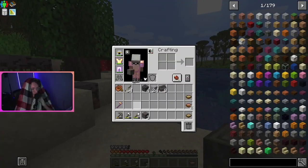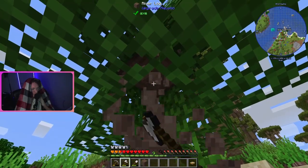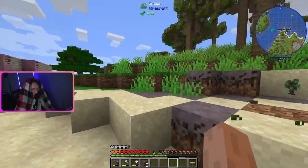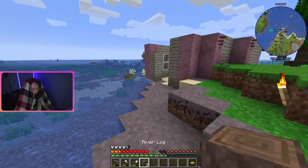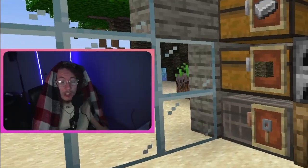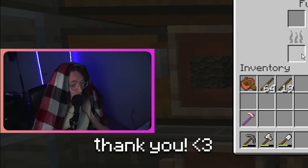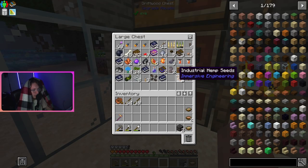Today we're going to take advantage of our quest book that we gained from just existing in this world. First, I need to get some logs to make some charcoal so I can cook up this grout. You guys showed a lot of love on the last episode — I do appreciate it, so we're going to continue. Yes, I am wearing a blanket on my head. Ignore it.